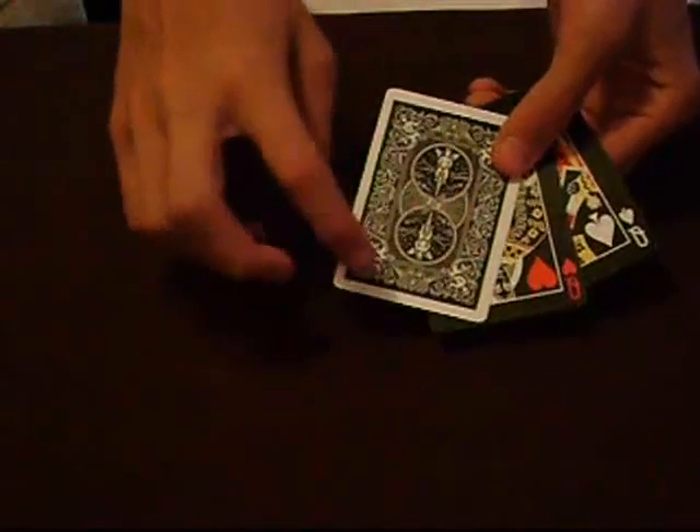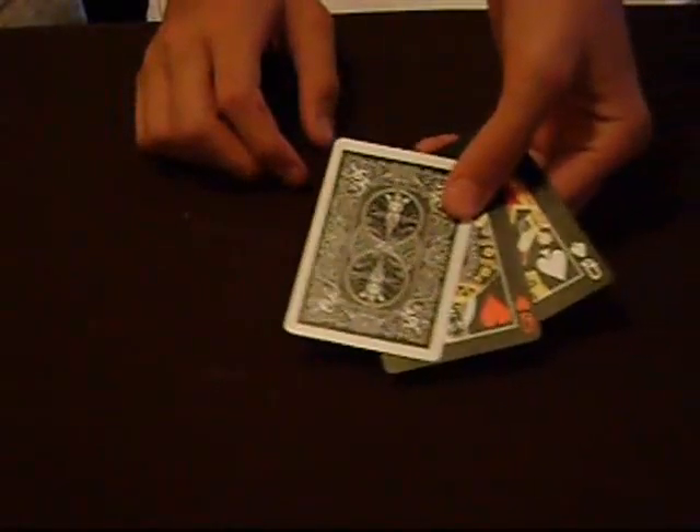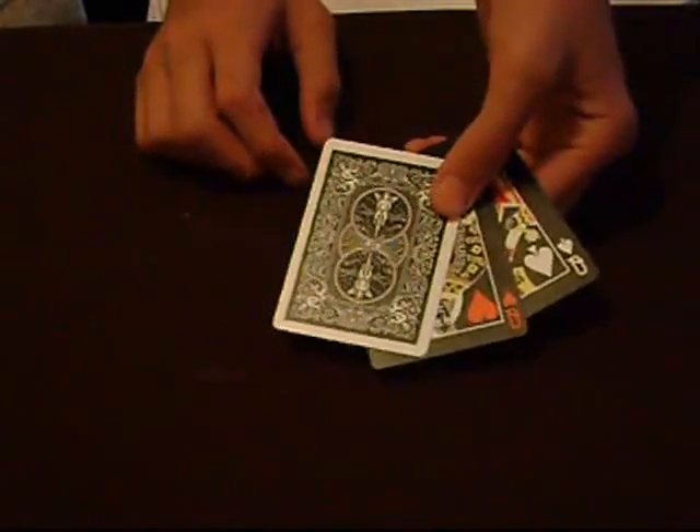Hey there everybody. Today's trick is called two or three. Now here's how it works. As you can see, I have a black king, a red king, and a joker.